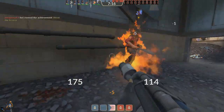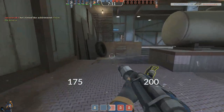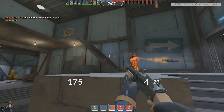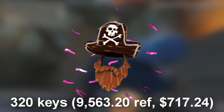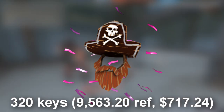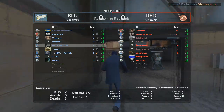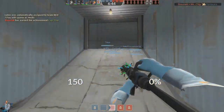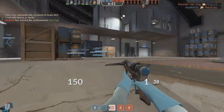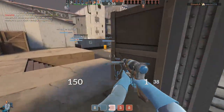At number three is another fairly new hat compared to first-gen releases — the Purple Confetti Captain's Cutthroat Beard, also coming in at 320 keys, roughly $717. I placed it slightly above the Bedouin Bandana because it looked a bit nicer to me, and it's a hat some high-tier traders collect. It's also a signature hat for some YouTubers — definitely a cool hat, but still a horrible effect.